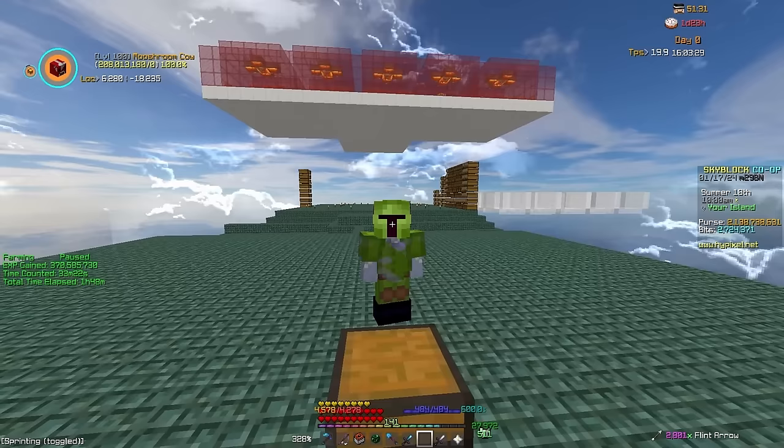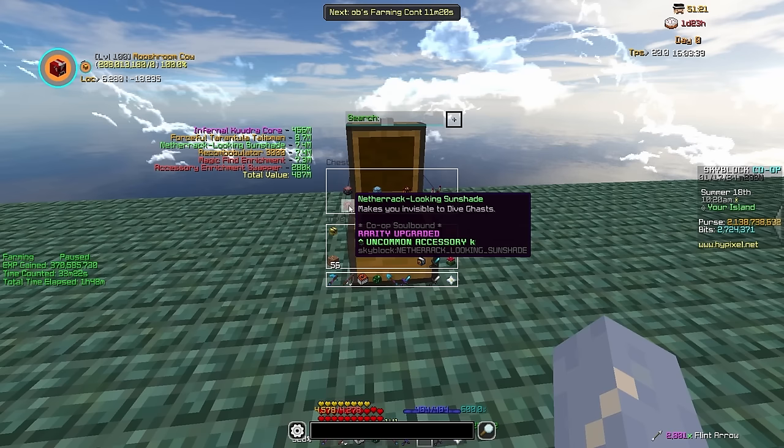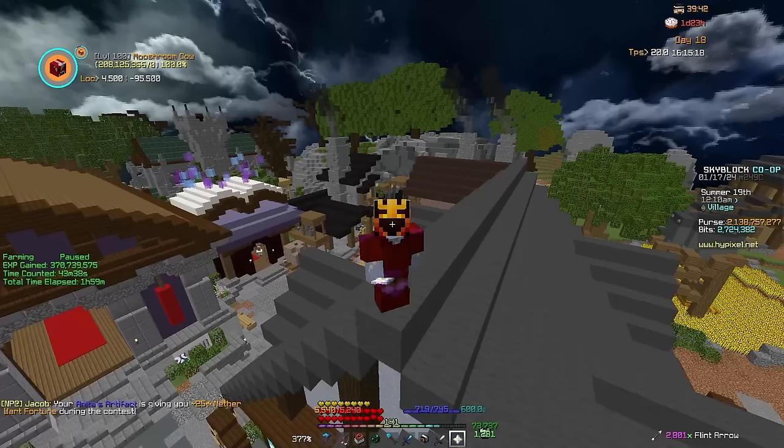Finally, before getting into the main accessories, let's quickly go over their upgrades. You can upgrade accessories in two different ways. First and most simply, Recombobulators. Recombobulators are used to upgrade the rarity of most accessories by one tier and make up most of your magical power. We also have Enrichments. Enrichments can be applied to any accessories that are Legendary or higher, including those Recombobulated from Epic, and it gives a small stat increase like Magic Find or Strength. These can also be changed once applied to any stat with an Enrichment Swapper.